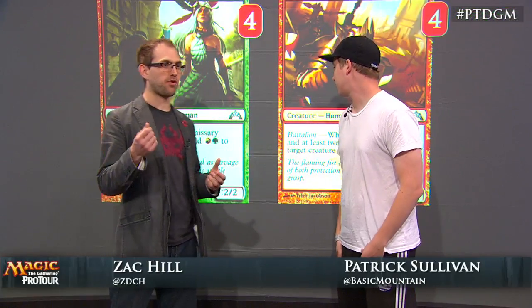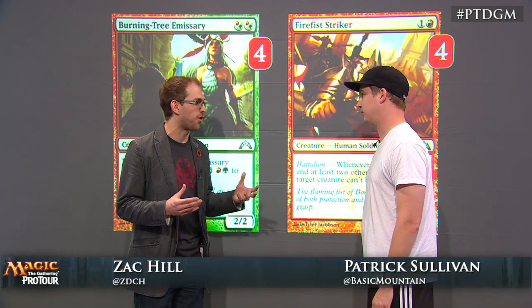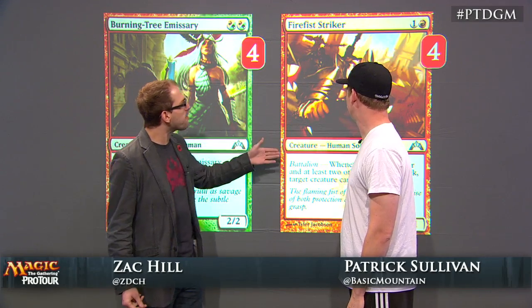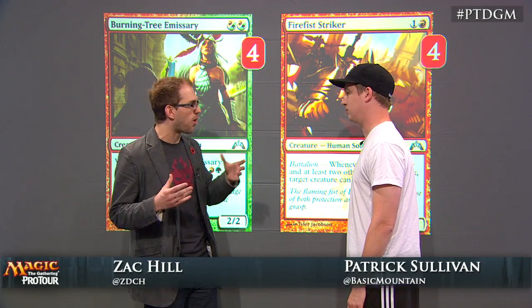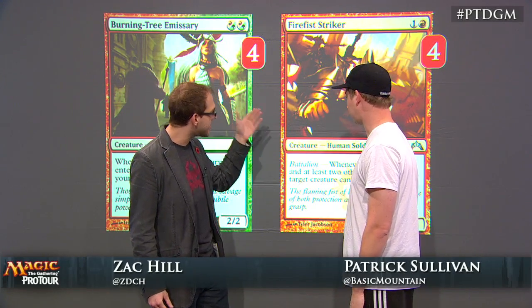Let's take a look at the next slide. We just heard Patrick mention Burning Tree Emissary — these are your two-drops. Burning Tree Emissary is pretty self-explanatory; it comes out really quick and is obviously a free creature. Fire Fist Striker may merit a little more explanation. There are a lot of other two-drops you can play in this slot. Why is this guy so effective?